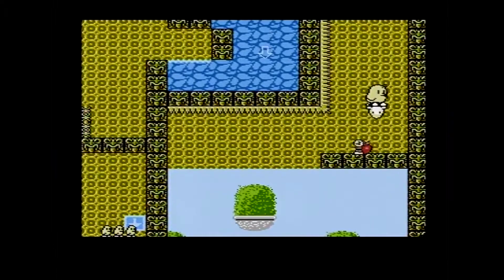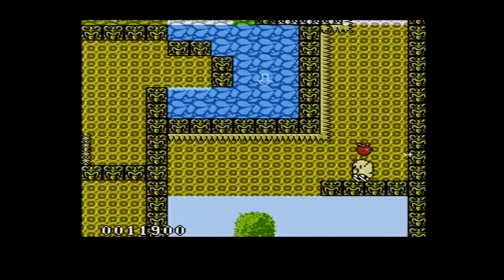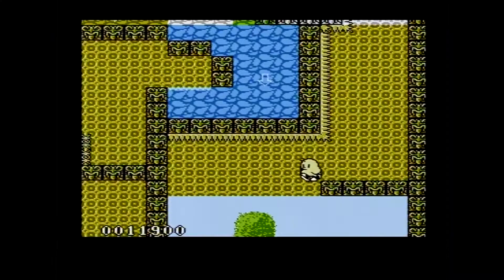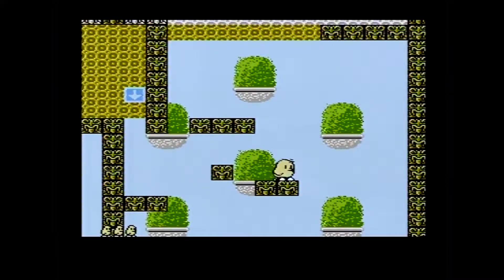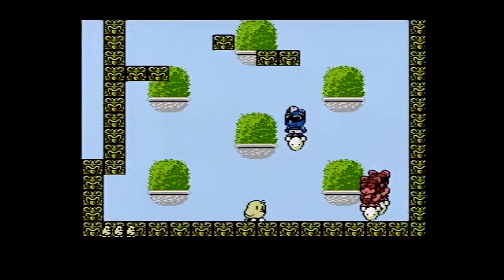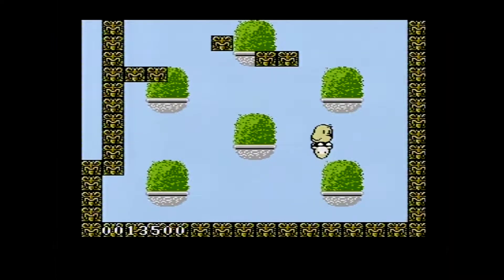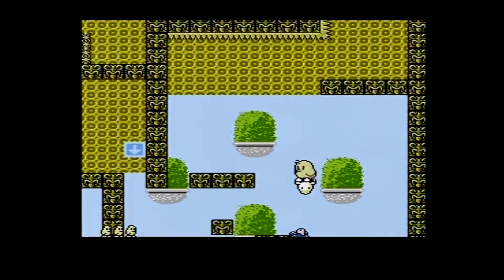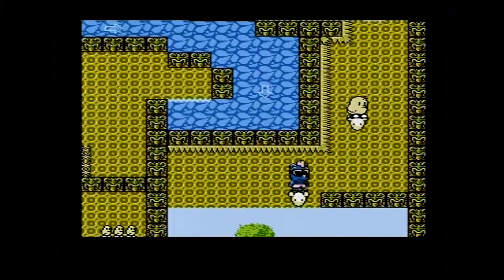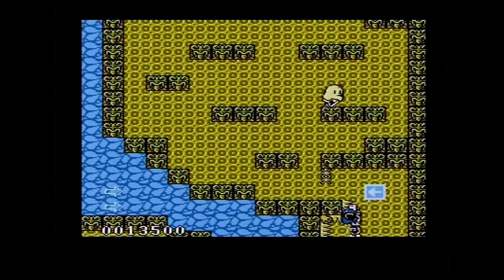That is a fiendish bit of terrain with those pointy spikes everywhere, especially here, because it easily pops your hoover board or your balloon. If you die in certain areas you will be suspended from some sort of hot air balloon. Now it looks like you are trapped, but you are not because enemies are appearing. Now we can fly upwards — remember to hold the button pressed in order to fly. Boom, the hoover thing pops.